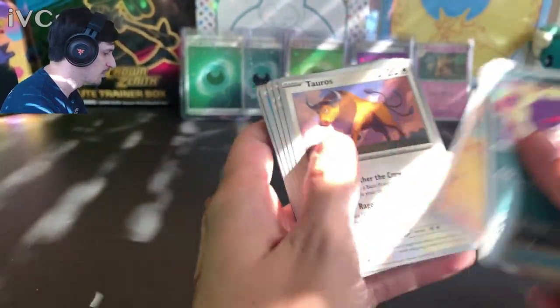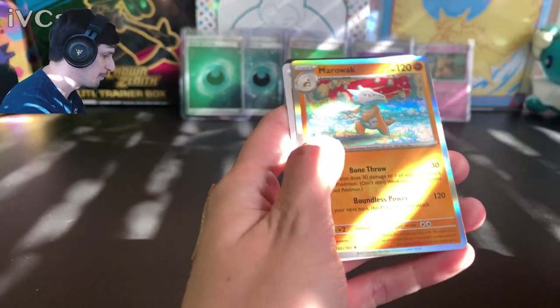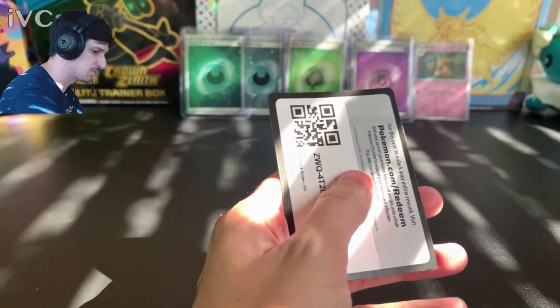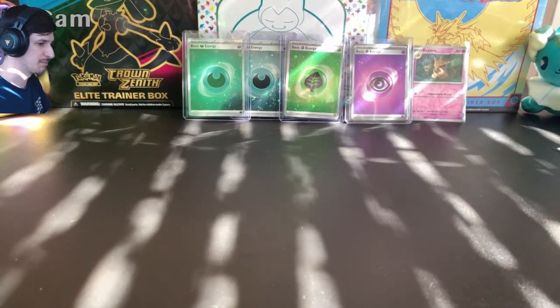Two packs to go — brutal situations and developments here. Let's finish strong. A lot of poison types, got another Kadabra, Tentacool, Scyther — Scyther is a three-dollar card — Marowak, two Marowaks, two Electrodes. Holy crap.